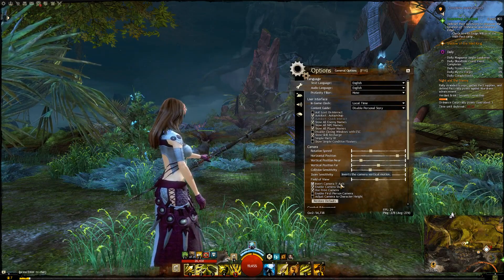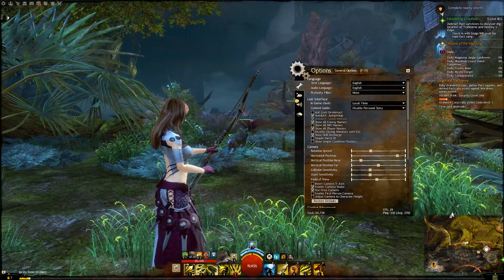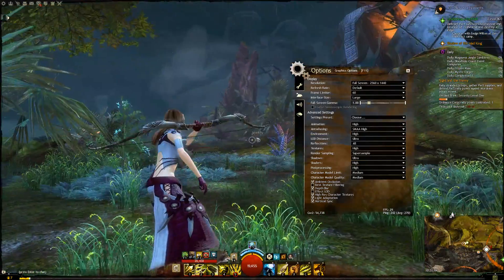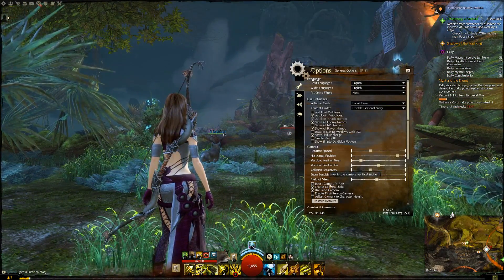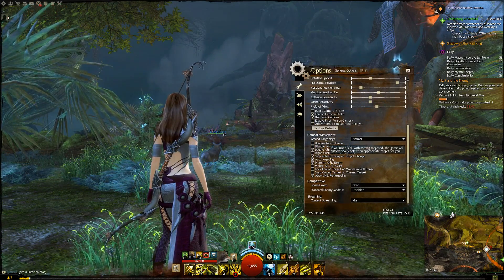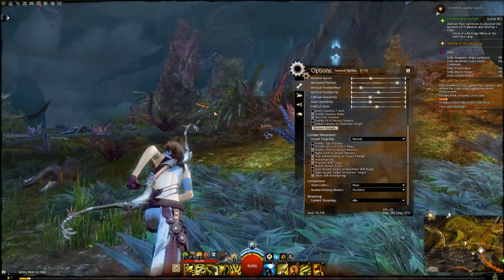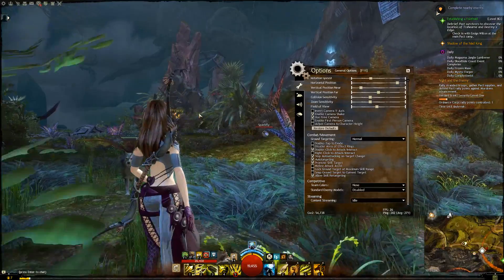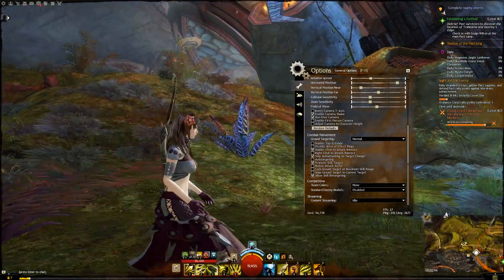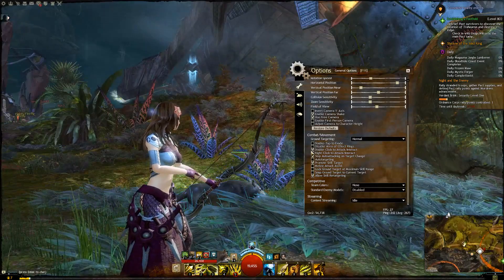I normally play with an inverted camera Y-axis, but I can't do it in this mode because it won't feel like a third-person shooter — normally you move up, down, left, right and expect the camera to move that way. One of the settings you'll want to activate that I don't normally use is auto-targeting, so you don't have to micromanage and right-click everything — you're always shooting something, unless you want to play purely directionally where you only hit what you're pointing at.